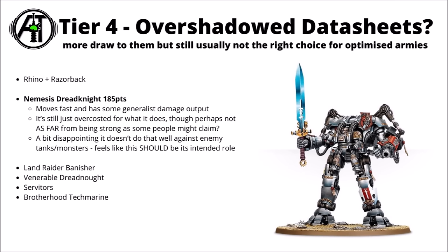Also in Tier 4 is the Nemesis Dreadknight at 185 points. This is a medium toughness walker with a 2-plus save and a good invulnerable save, and it does move quite fast due to its advance and charge special rules, which work quite well with the current detachment rule. Despite the points decrease it got, it's still considered kind of over-costed — lacking the raw numbers to go toe-to-toe with enemy heavies and not particularly exciting in terms of damage output or defence. Perhaps the most disappointing thing is that it's just not very good at taking down enemy hard targets like tanks and monsters reliably. Fingers crossed for a points cut when the next balance update comes around.